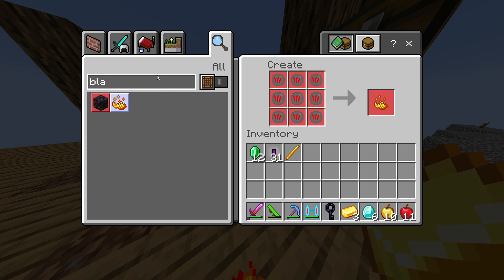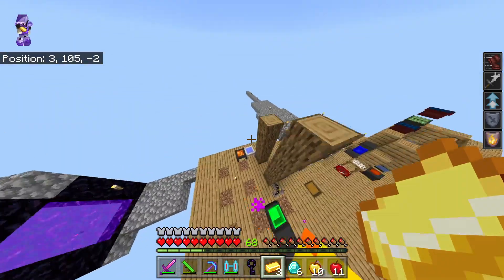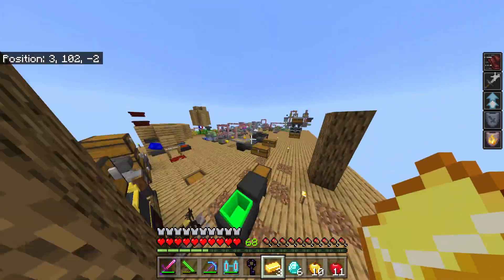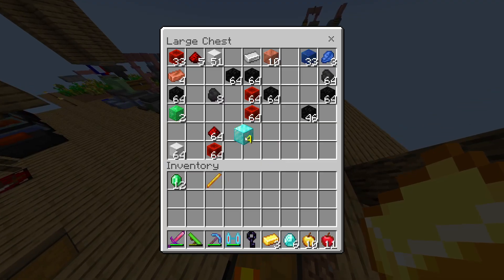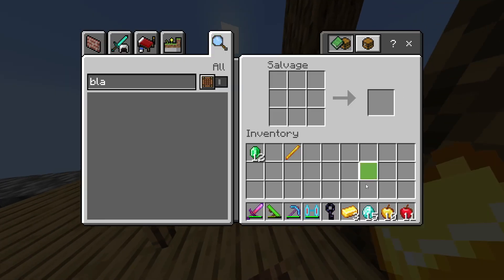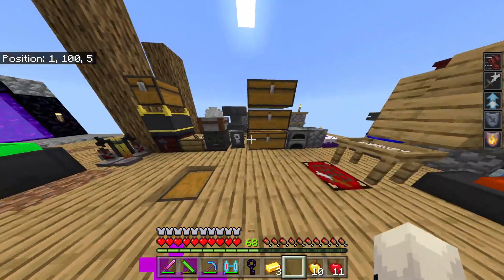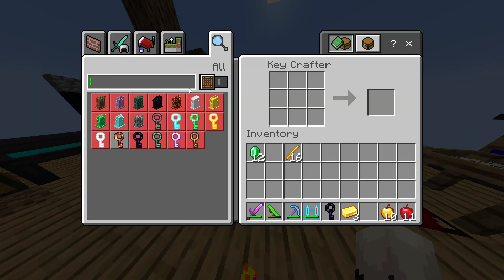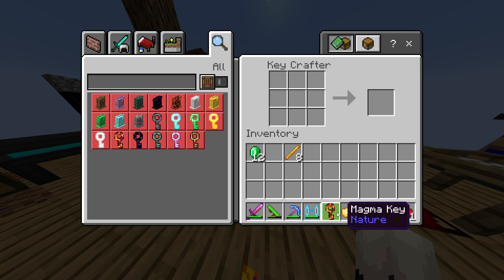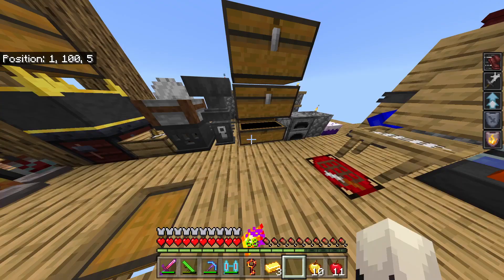I can only make blaze powder, that sucks. I guess I'll just go over here and buy some. Okay, blaze rods — now I can make the magma key. And now we need to make ender pearls.